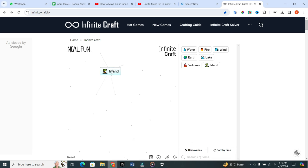Now the next step is to take island and put it in the island. When you do that, you will get continent.